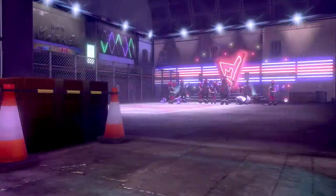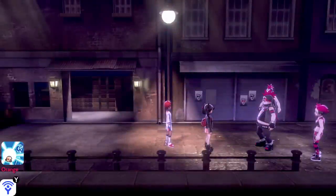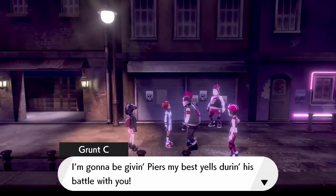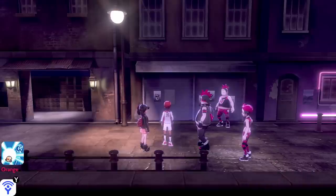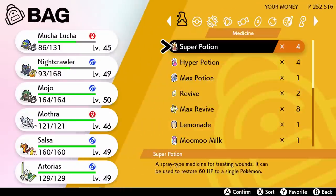We're here already? Whoa, what's going on? We got a mosh pit! I'm gonna be giving Piers my best yells during this battle. How about you, Marnie — you cheering us on? No need to bother with all the preparations. So I guess we've got to heal up our Pokemon before we head inside. Looks like Mucha Lucha and Nightcrawler sustained some damage. And I feel like I should actually put Mothra up first. Then again, the gym leader is gonna have multiple Pokemon, so we can always switch out if Mucha Lucha struggles.